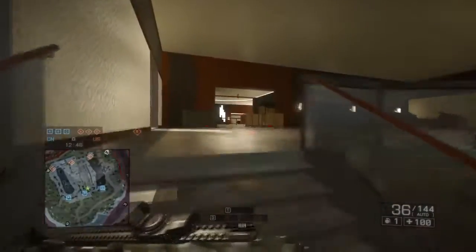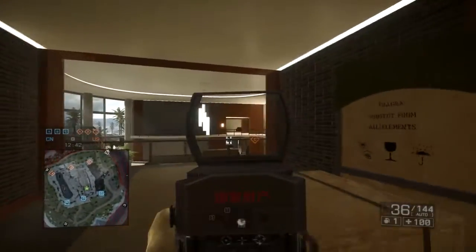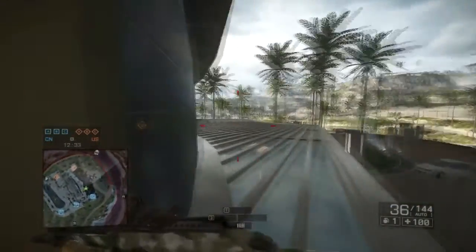Another location is up these stairs, basically keeping the top floor area for yourself. You should expect people from that corner over there — the couch — or coming from there. Sometimes if they did get the flank, they can come from this little secret entrance to your left here.